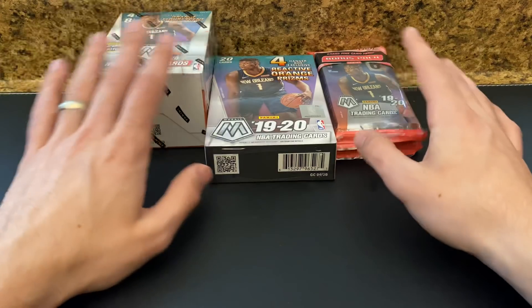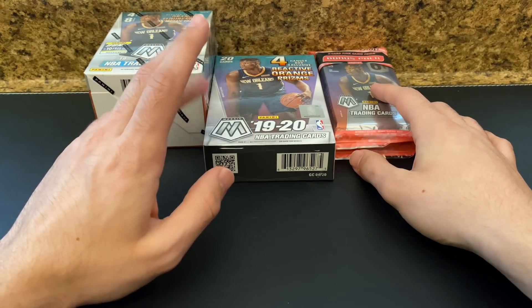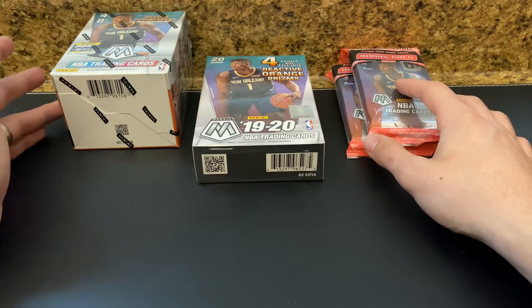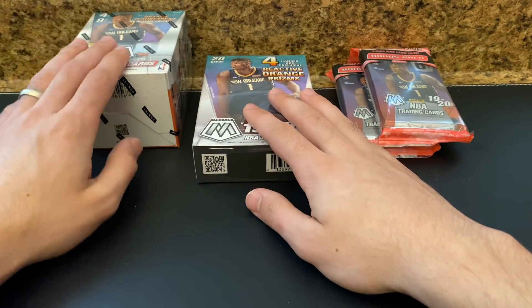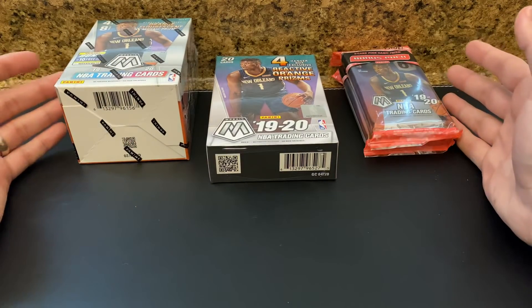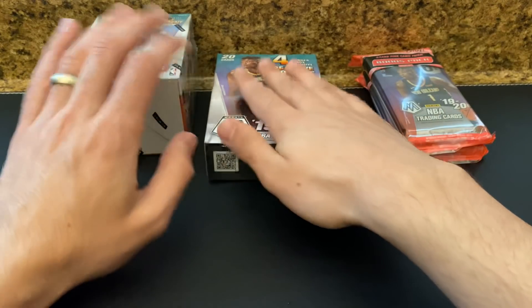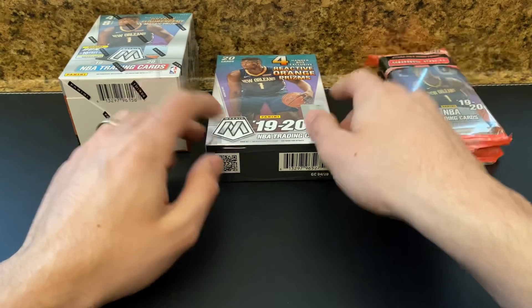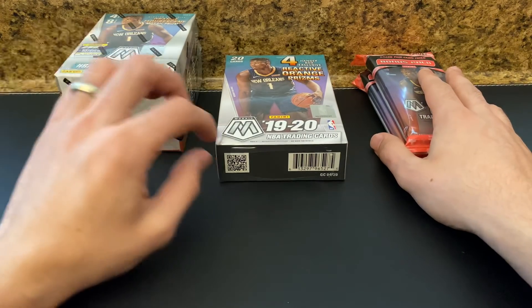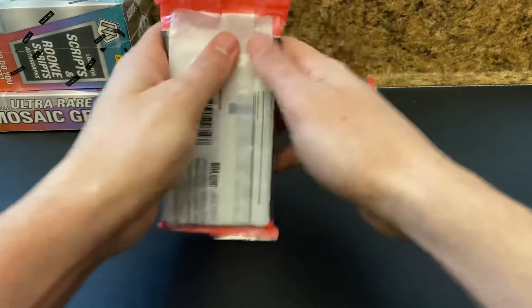Figured I would give it a shot here. What I'm going to do is — these are almost about the same price, I think the blasters are a little bit more expensive than hangers, and two of these are probably comparable with this. So a good idea of which one is the better rip. We're going to do two hanger packs, one hanger box, and one blaster box, and we'll see which one is the best. I'll rip open each one individually — these will count as one break, this is one break, and this is one break. Comment down below: is the cello packs the best, the hanger box the best, or the blaster box the best? We'll start this way and go this way, and we'll do the blaster at the end.